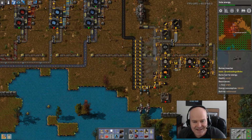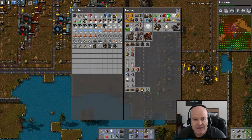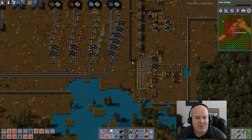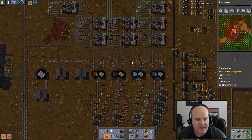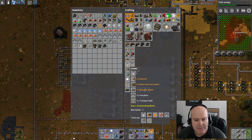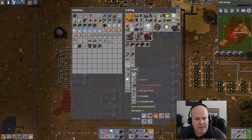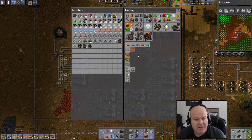Let's put these in. There we go. How are we doing on rubber? Plenty of rubber. Let's make some more red wires. Our ore production is up. I'm not sure if that's high enough — these aren't even working. We definitely need more loaders. What are we out of? Basic inserters. Basic chips.